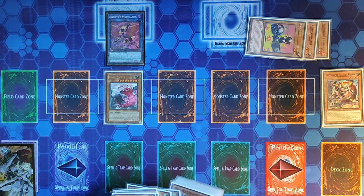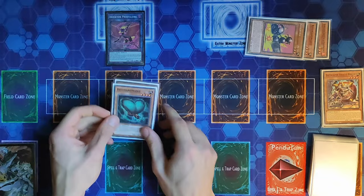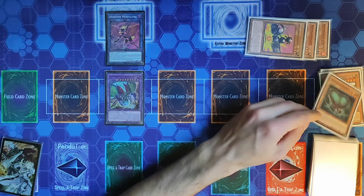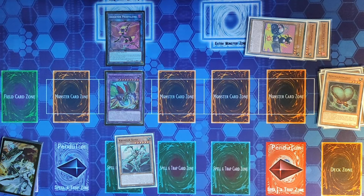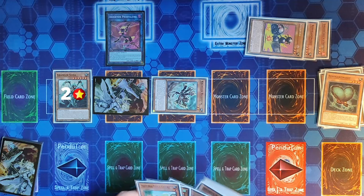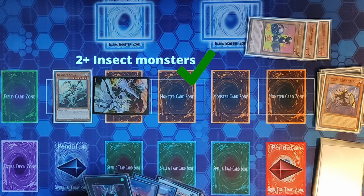We use Picophilinia's effect, discarding a card from our hand, to equip a Resonance Insect from our deck to Doom Dozer. At this point we have an Insect with more than 2,000 defense equipped, so we can send it to the graveyard to Special Summon Ultimate Great Insect from our extra deck. This triggers the banished Resonance Insect effect to add Crawler Soma from deck to hand. We immediately flip Ultimate Great Insect face down to Special Summon Soma.